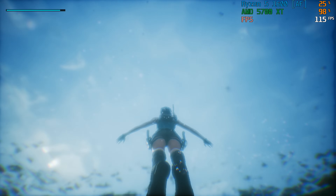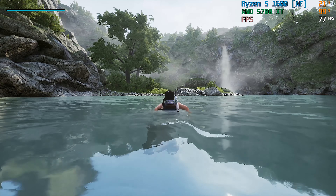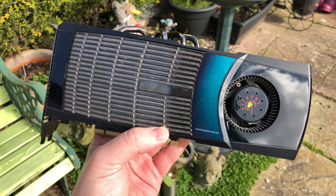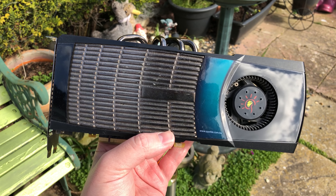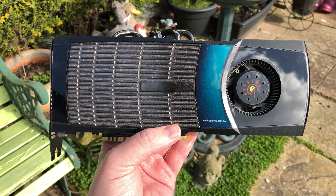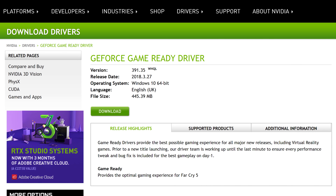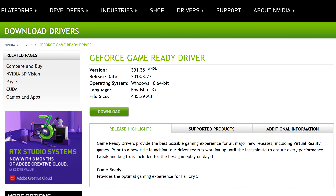Longtime viewers will know what I mean. I am of course talking about the GTX 480, Nvidia's first DirectX 11 GPU that can now be picked up for a very small cost. What's more, it still has some fight left in it and will do surprisingly well in a handful of modern games. So let's stick it in the system, download the latest supported drivers, and jump back into this masterpiece.